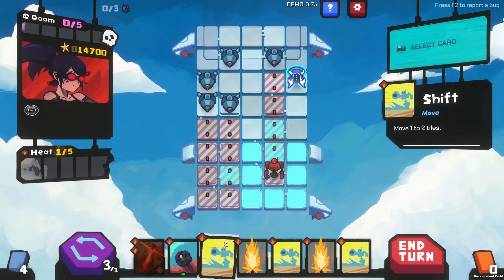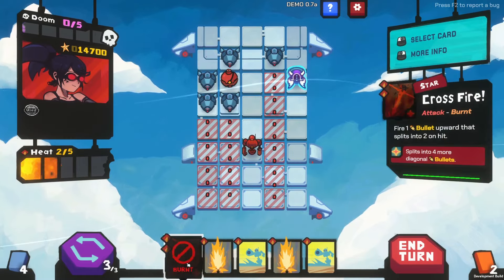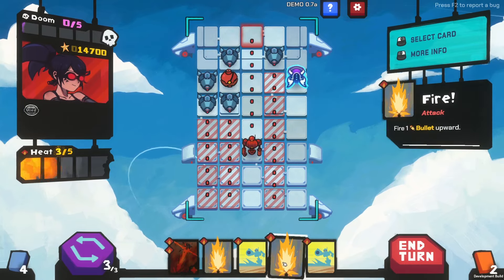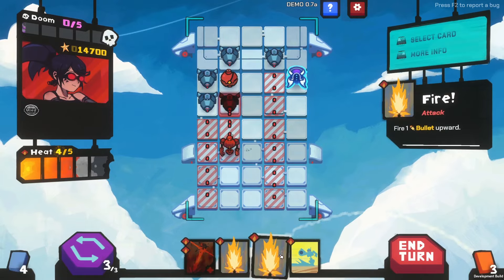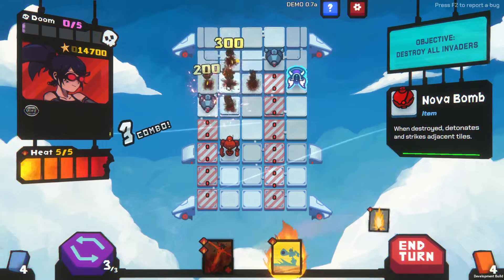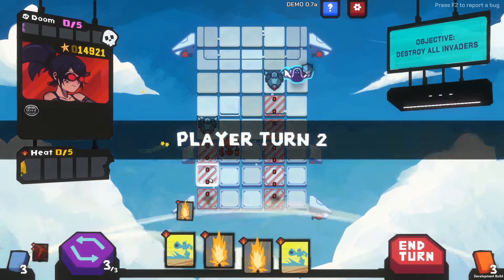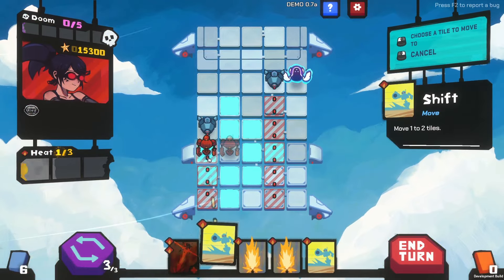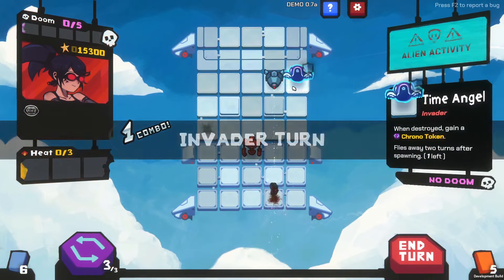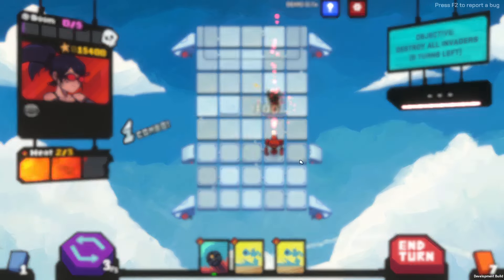Alright, let's throw a bomb. Fire. Well, that worked out pretty well. So then obviously we move here, fire, and then move here. We can end our turn — there's not much else to do. Move here and shoot him in the face. That worked out really well.